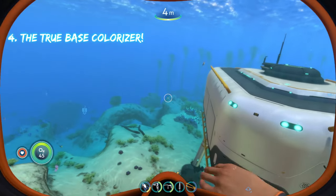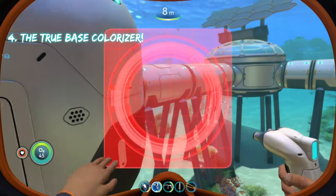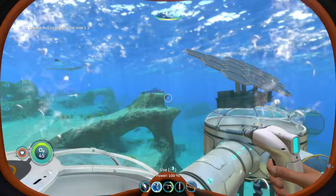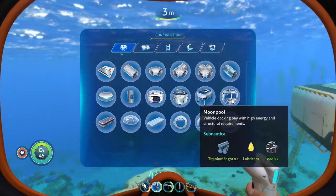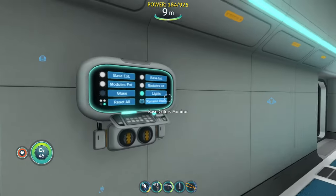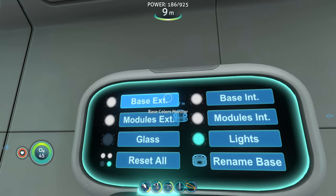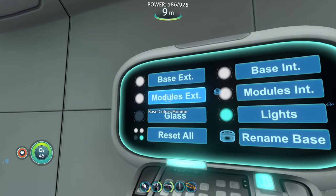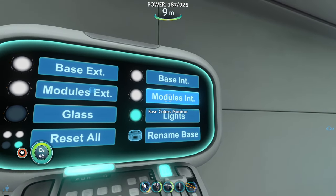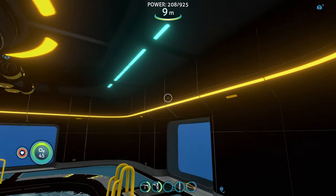Coming in at number four is the true base colorizer mod. This mod lets you alter the entirety of your base — the outside, the inside, and all the different modules. It adds a base colors monitor you can build inside your base, which also displays the time. From that panel you can change the base exterior color, exterior modules, glass, lights, and interior.